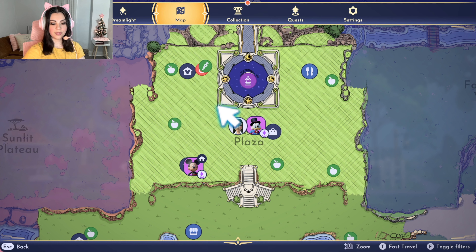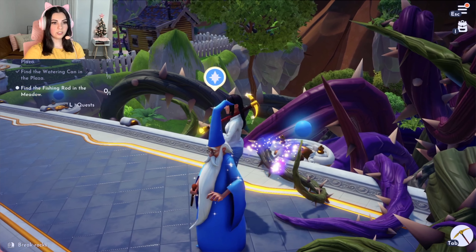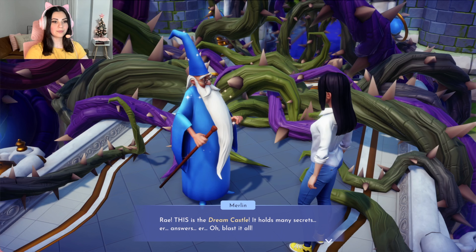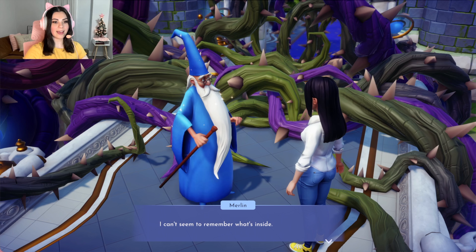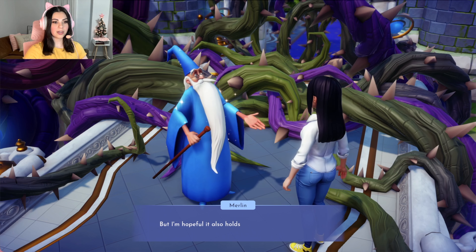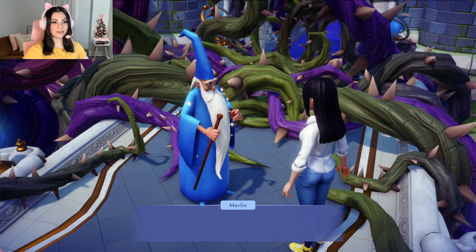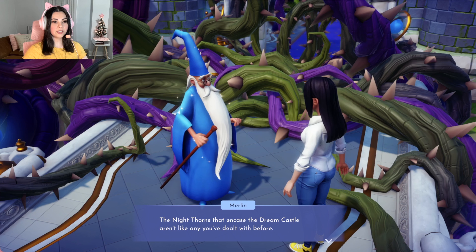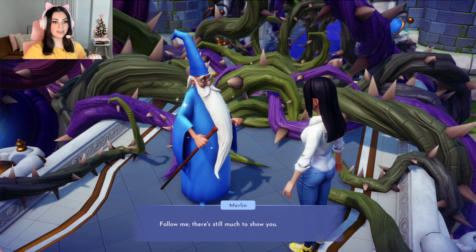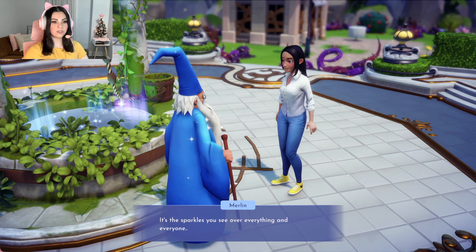Let's go to the map and find where Merlin is — he's up here. Ray, this is the Dream Castle. It holds many secrets — answers — I can't seem to remember what's inside. There's no doubt the castle will have its share of mysteries to solve, but I'm hopeful it also holds answers we seek, such as the secret to restoring Dreamlight Valley to its former glory. The Nightthorns that encase the Dream Castle aren't like any you've dealt with before — they're stronger and will take more of your magic to defeat.